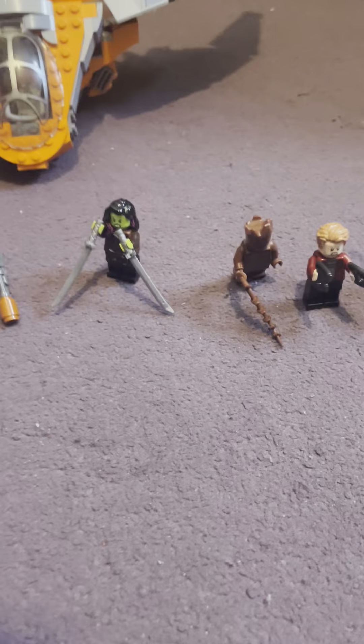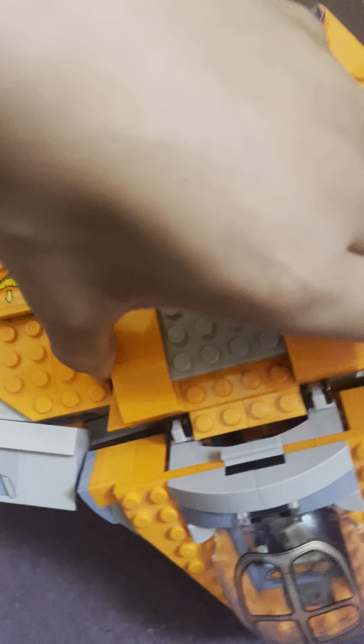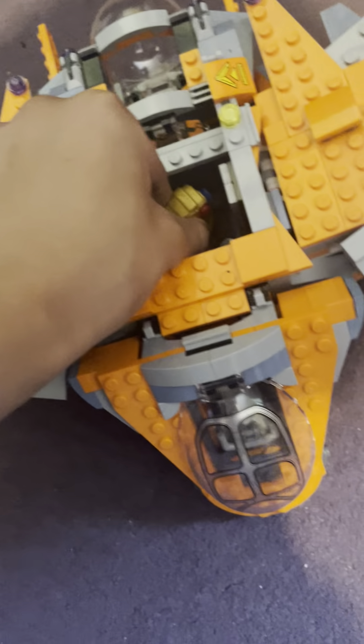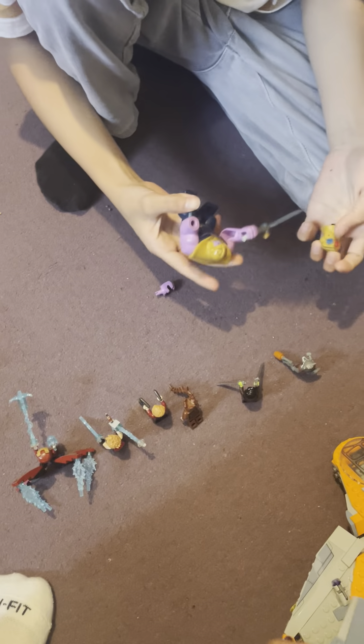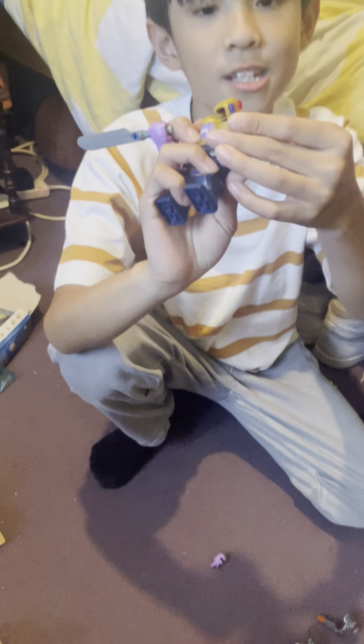First we have Thanos. To get his gauntlet, you basically take this piece off, then that piece, and then you take the hand — hold this for a sec — and then you can take off this arm and put this one on.